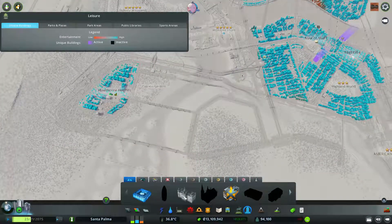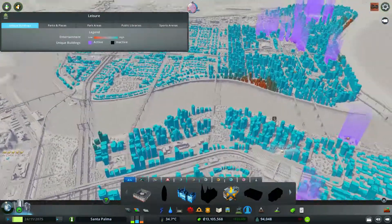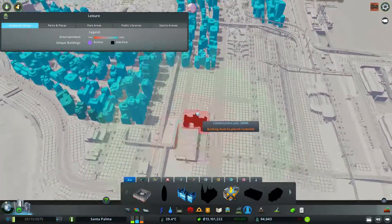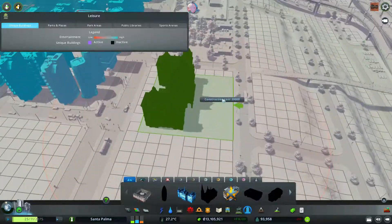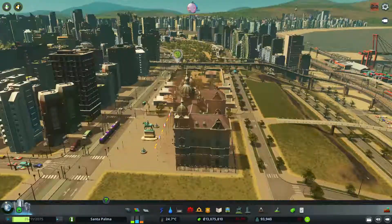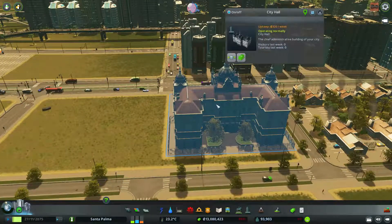City hall - okay, this is a kind of old-fashioned type of building. I don't have an old-fashioned area in my city. This doesn't look good here, maybe here next to the graveyard - cemetery. Maybe I will plop it, but it's probably not going to be here. It's such a pretty building but it doesn't really fit the theme of anything I'm doing here.